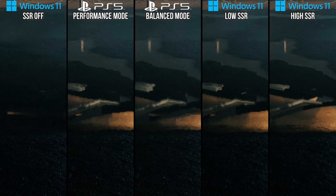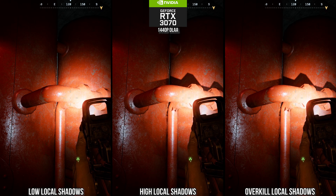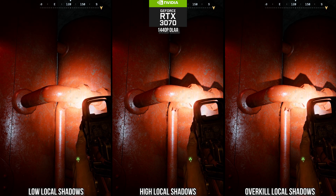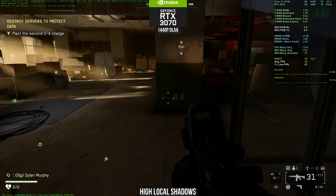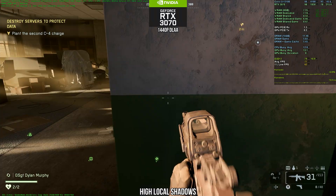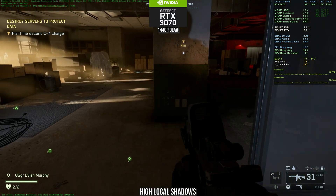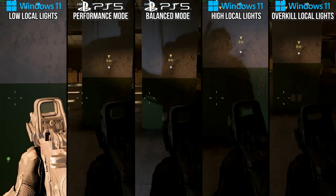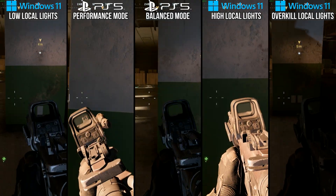After this you have local lights and shadows. The setting does a few things: first it will cull shadow casting lights from some lights, like getting rid of the flashlight light on the low setting. It also changes the range at which some shadows draw — on the high setting, moving backwards and forwards causes your character's shadow to draw and then cut off depending on distance from the originating light source. This behavior does not happen on the overkill setting. Both PS5 modes appear to be using the high setting, and I recommend high despite a slight performance win for low.